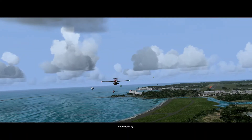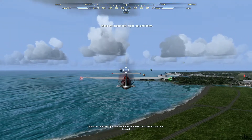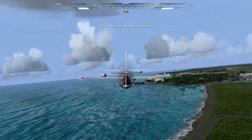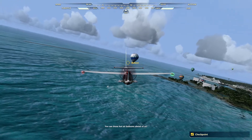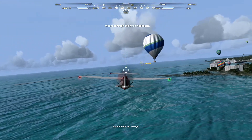You ready to fly? Move the controller right and left to turn, or forward and back to climb and descend. Good! You see those hot air balloons ahead of us? Let's weave our way around them. Try not to hit them, though.